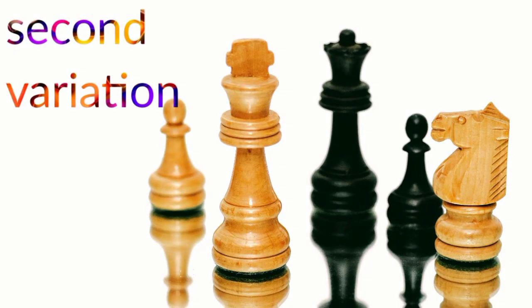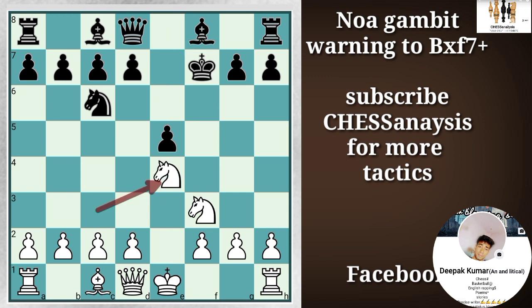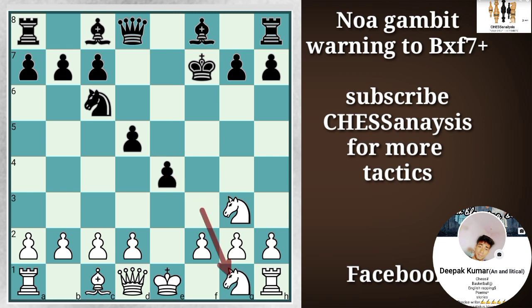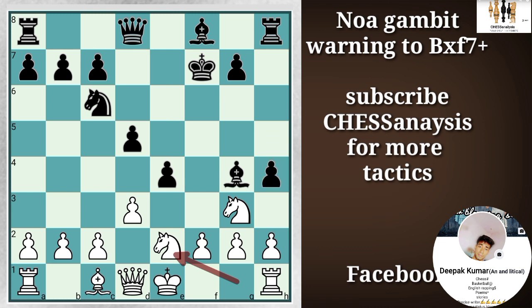The main line of the Noah Gambit. After bishop captures on f7 square, it is the Noah Gambit. And after king captures, knight takes e4, d5, Ng3 is one of the common responses from white. And after Ne4, the knight is moving on g1 square. Then h5 is really a good move to consider. After d3 striking in the center, bishop g4 is a fantastic move. Because after this move, if white tries to play Ne2, then it is completely lost. After h4, first we make this knight to move. Then the knight moves on f1 square.